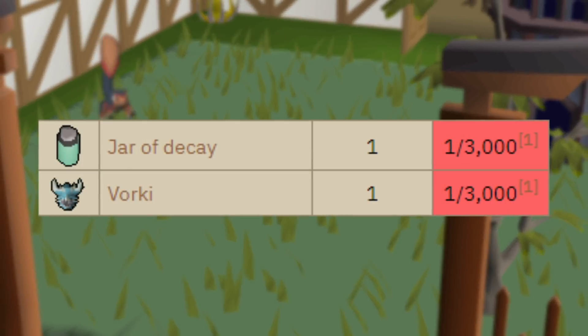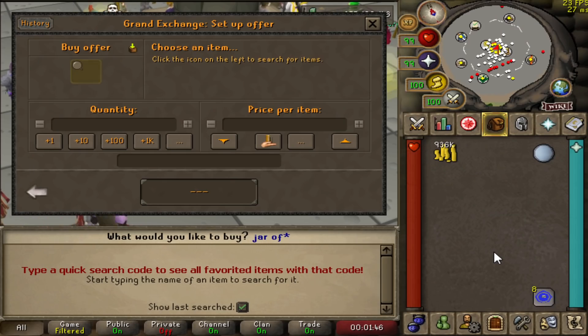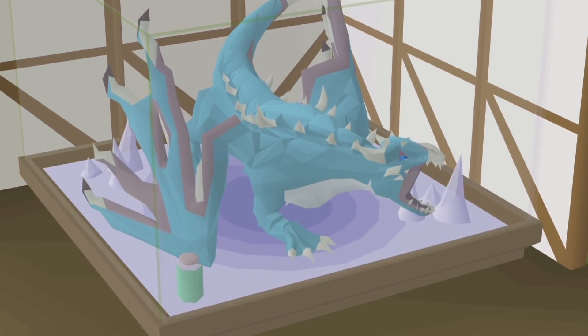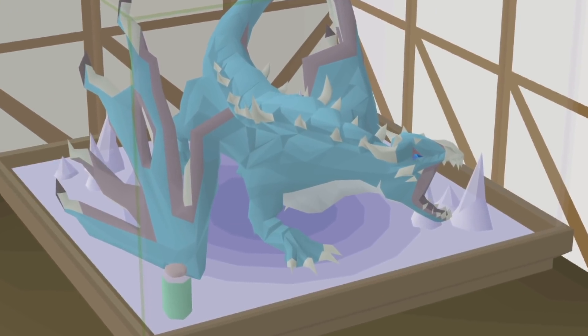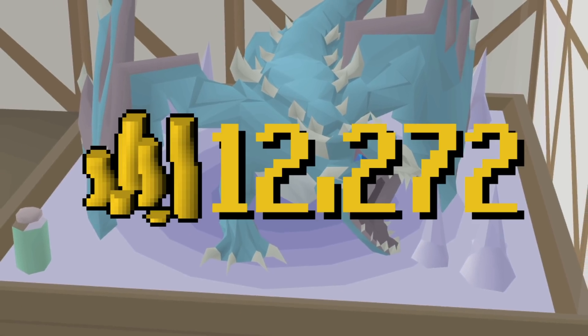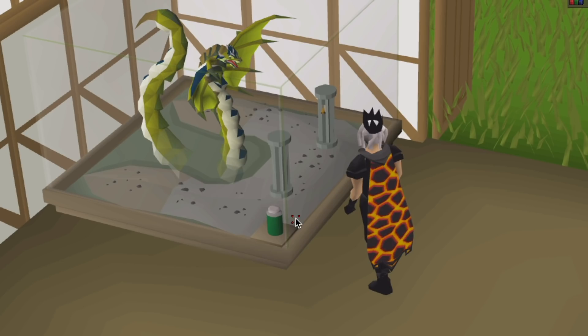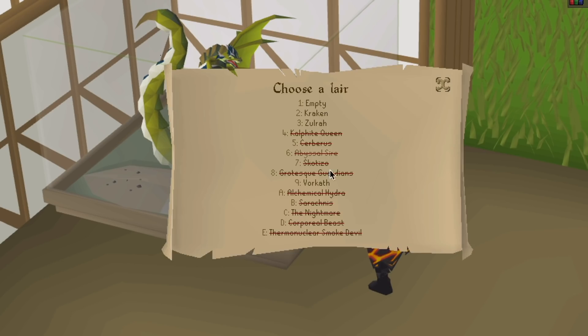The big construction rework update rolled out two years later, and the ability to add jars to your house to display boss monsters was added — but they're still tradable. As a result, whenever someone receives a jar as a drop, it's usually nothing but disappointment. Pets are usually around the same drop rate as jars, and because jars were left tradable, they're worth almost nothing. But for a boss like Vorkath, which has been farmed non-stop for years, its jar is at around 12,000 coins. There's one jar that's actually more broken than all of them, so much so that I think it deserves its own section.